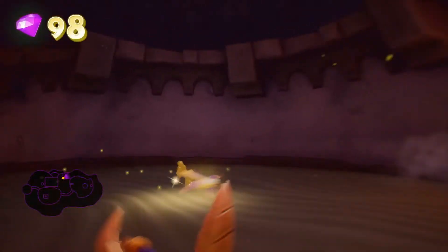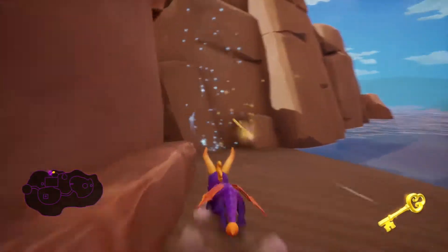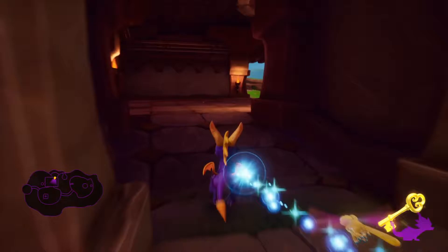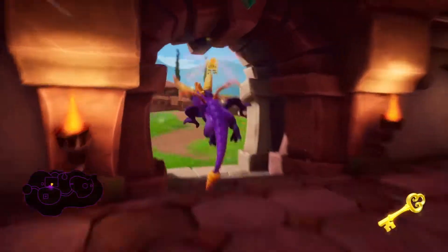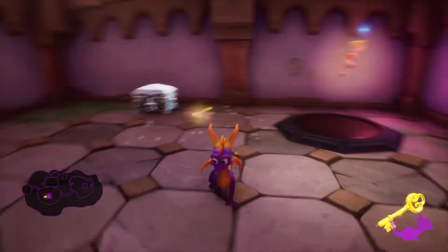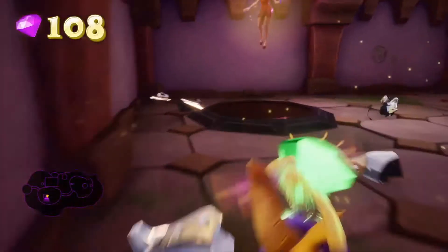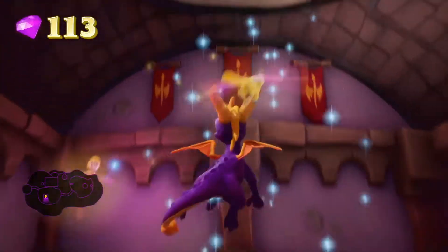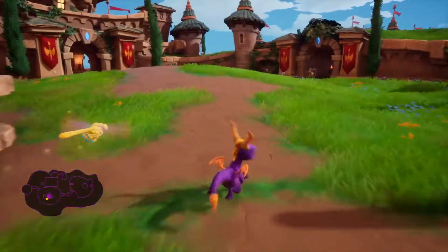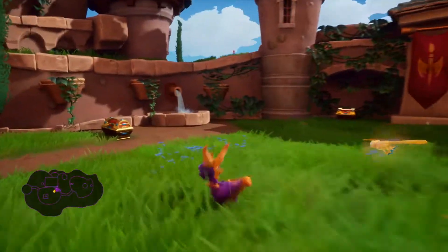Now we can unlock that chest that was in there. Charging can also be pretty useful for just running around, which is really nice. Jump right beside it - yeah, please save my game, thank you. We can jump back here, get this, and open up this chest. Hello there - I've been in there.